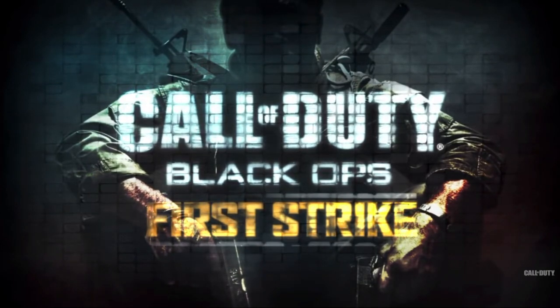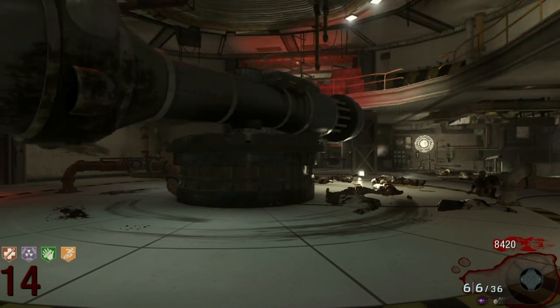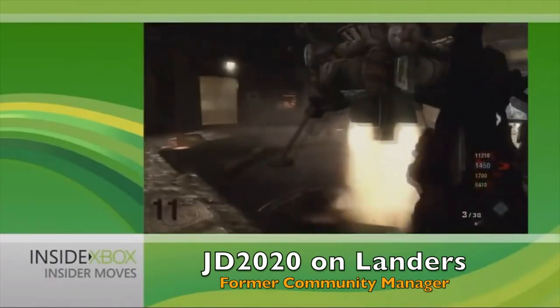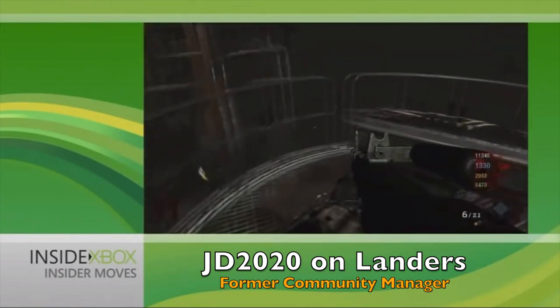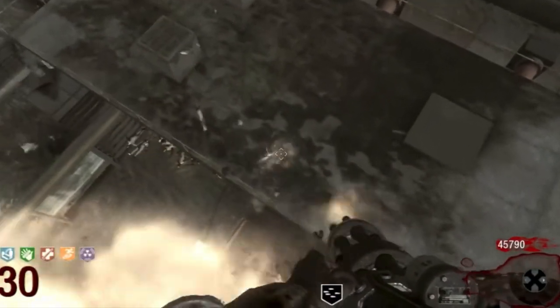Ascension released as part of the First Strike DLC pack for Black Ops 1 on February 1st, 2011. At the time, it was a pretty kick-ass map. It was bigger than any other map back then, and had a lot of cool new features like the space monkeys and the ability to travel on landers. In Ascension, we have these landers, and they'll take you from various points around the map. And you know, everything about zombies — there's always something else, there's always some little secret to be found, so maybe these landers also do something else.